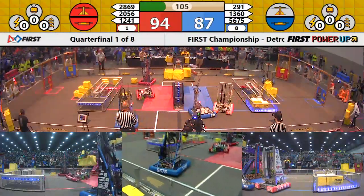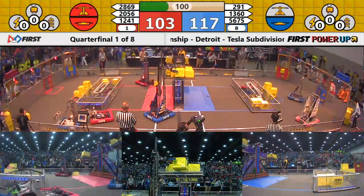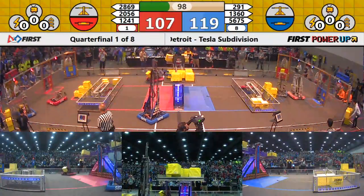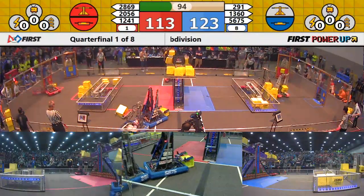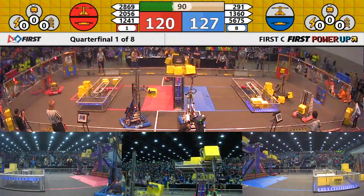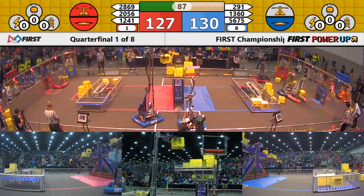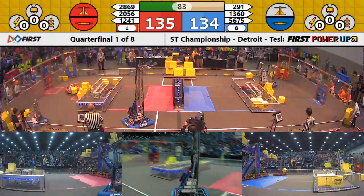A swing and a miss on the far side for the Blue Alliance. 56-75 on the blue. That's the Wired Cats out of Matawan. Dropping cubes up on top, making room for their partner, the Alliance captain, a CIA machine. Got a red switch, red scale, blue switch.